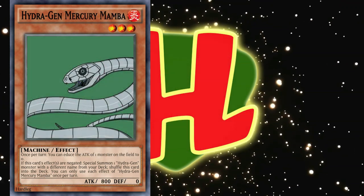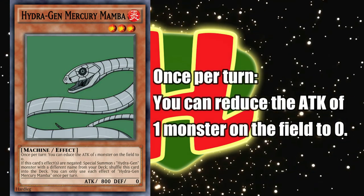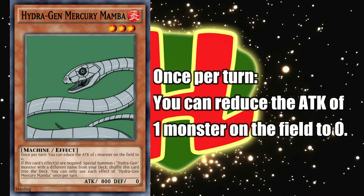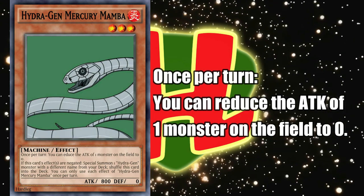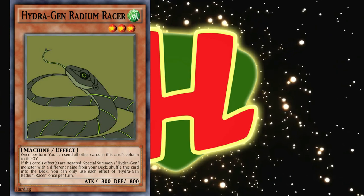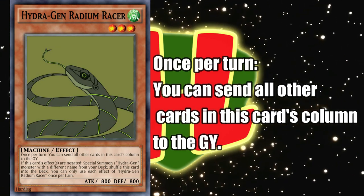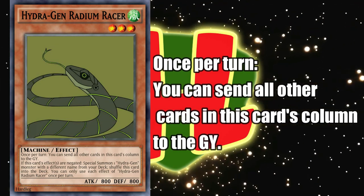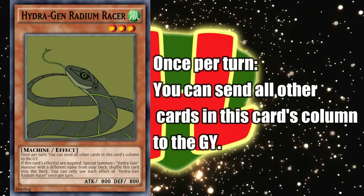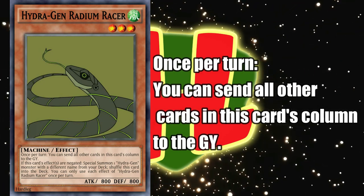After that, we have Mercury Mamba, a fire monster with 800 attack, 0 defense, and the ability to, once per turn, reduce the attack of one monster on the field to 0. Not exactly removal, but it is non-targeting non-destruction, and helps make up for the Hydrogen monsters' low attack values. Next in line, we have Radium Racer, a wind monster with 800 attack, 800 defense, and the ability to send all other cards in its column to the graveyard. It's a nice bit of non-targeting removal that works on both monsters and spell traps, and it further punishes Mekk-Knight players, as well as those foolish fools who facilitate them.